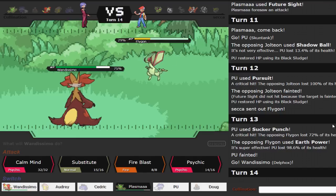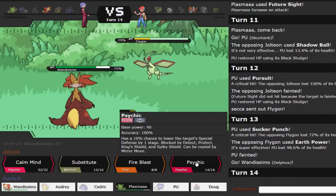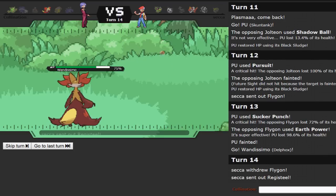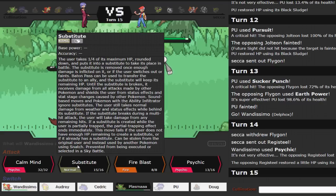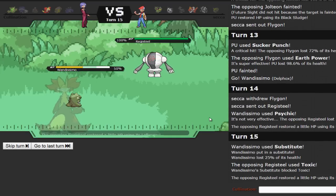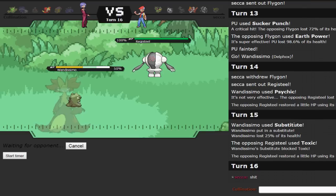He could try to save the Flygon by going into Registeel, but then I can just Fire Blast it — that would be the worst possible play since I'd get a free Substitute. So he's most likely just going to sack the Flygon. I click Psychic — he makes the switch into Registeel. I just Substitute here. Do I really have anything to lose? He goes for Toxic — why? I already showed Substitute earlier in the match. He must have forgot, because I definitely used it earlier, so he had to know that was coming.